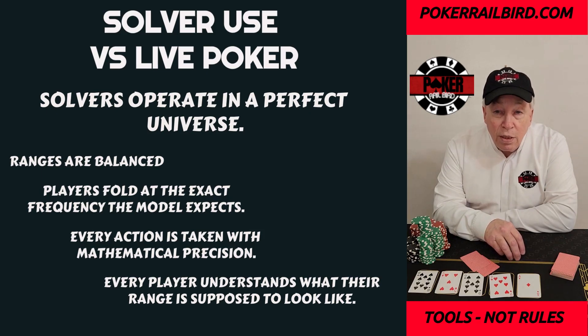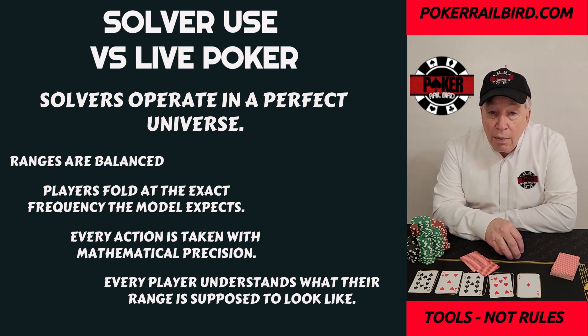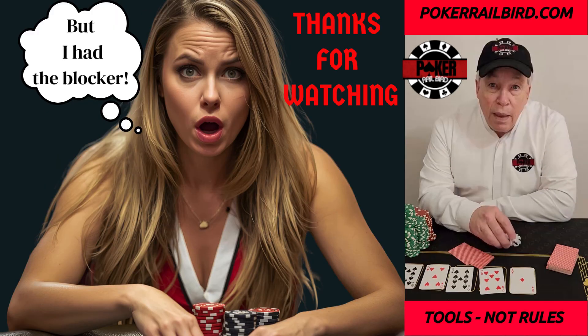A blocker that matters in theory gets swallowed up by the chaos of real human behavior. A solver might bluff because you remove two value combos, but the live player calls because top pair is top pair, or because they don't believe you, or because they're stuck $600. This is why blockers feel powerful when you study charts but almost irrelevant at a real table. Solvers assume perfection; live poker is the opposite. Blockers have theoretical value, sure, but in real games that value gets drowned out by everything solvers can't model.